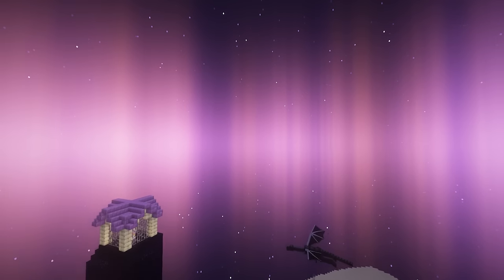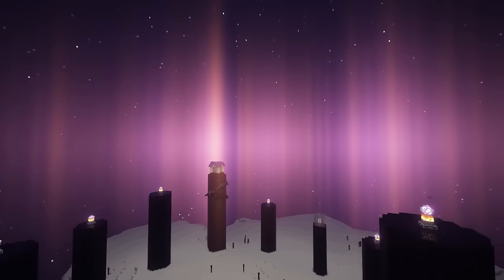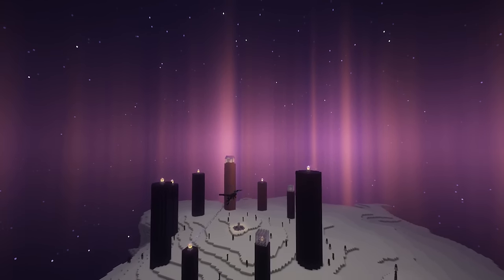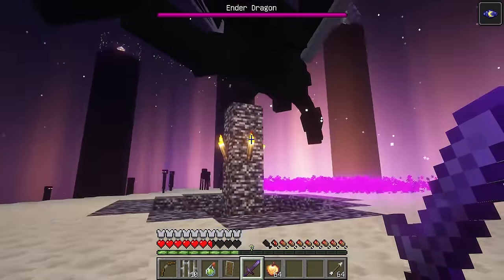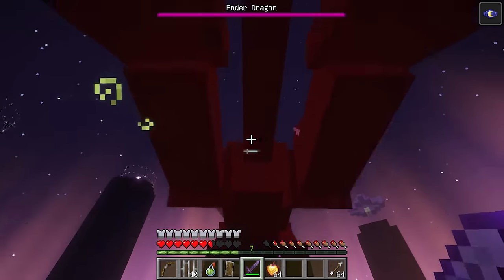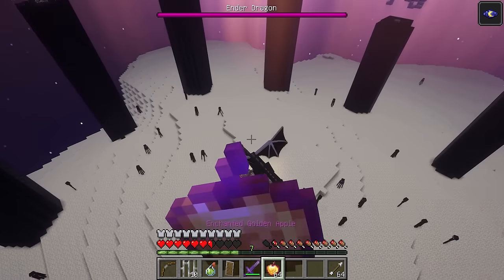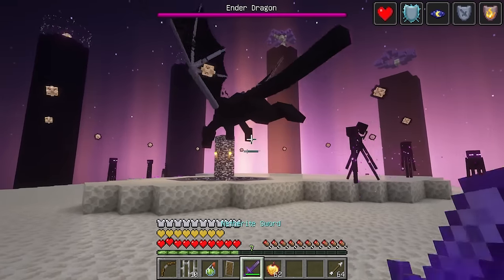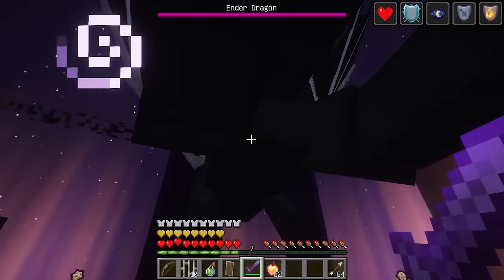Dragonkind Evolved is a mod that builds upon the vanilla Ender Dragon fight. Rather than recreate the battle from scratch, it adds additional features and mechanics to increase difficulty and complexity while holding true to the general gameplay loop introduced by Vanilla. Additionally, it incentivizes and rewards respawning the Ender Dragon. While the initial Ender Dragon fight does include changes, each successive battle will feature new Dragon types and End Crystal mechanics, both of which will continue to scale in difficulty as you slay more and more Ender Dragons. The vanilla Ender Dragon has three new abilities at all times. When there are no more Ender Crystals left, all Dragon types will begin to utilize these abilities in addition to their type-specific powers.